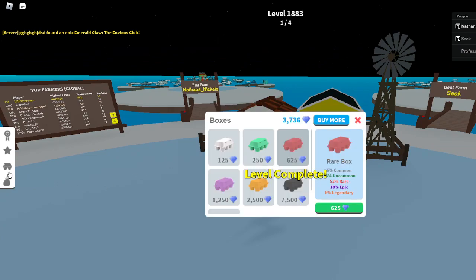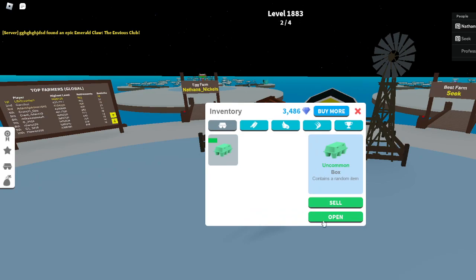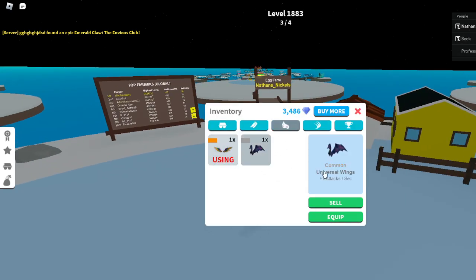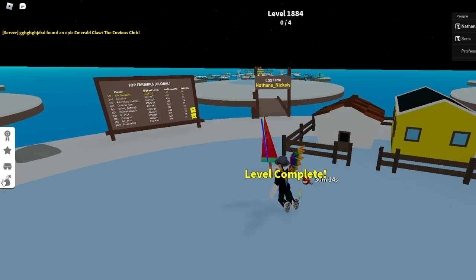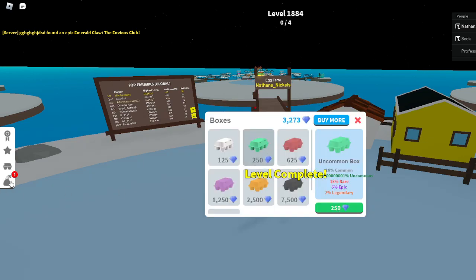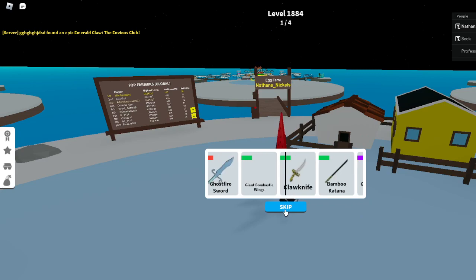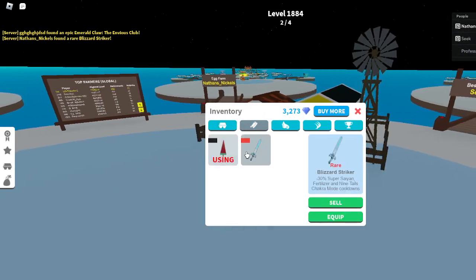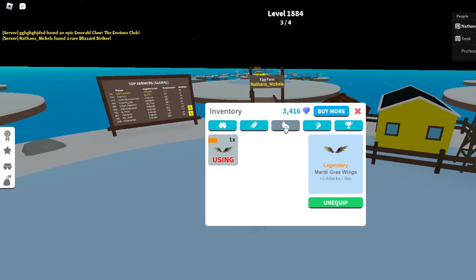I accidentally just sold that — never do that. You can open it, and you know, you might get common, you might get something better. Let's open them and see what we get. Alright, there — that's an example right there: a rare, from daily, 187 diamonds right there.